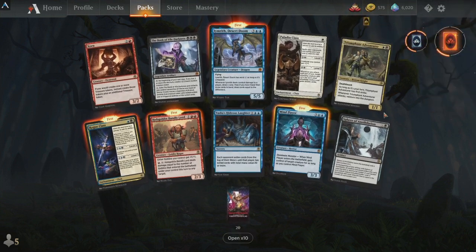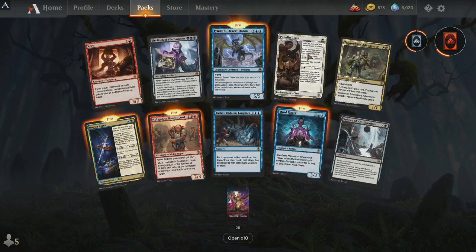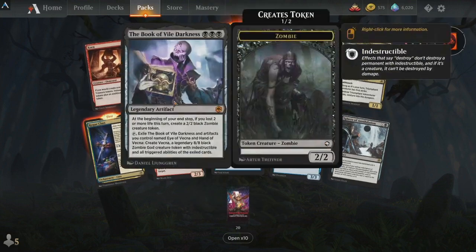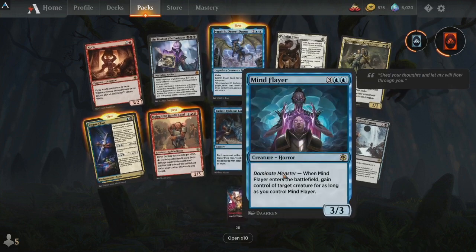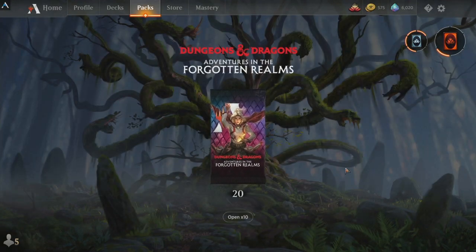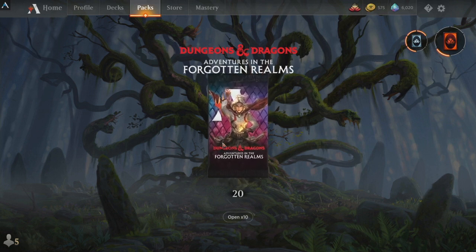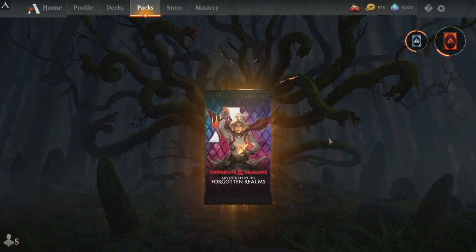A Rogue, Bandit Lord — a few repeats, Triumphant Adventurer, definitely building them. Paladin Class. What do you want to do — 10 more and then a big 10, or a big 10 and close up with singles? I think we do singles and then close with a big 10. Close with a big 10 — okay, we'll do that guys.